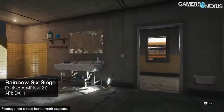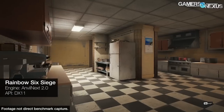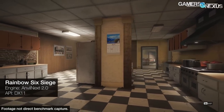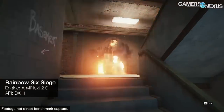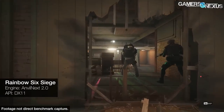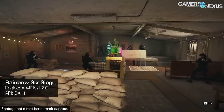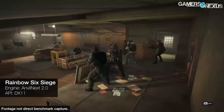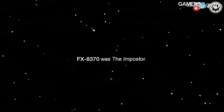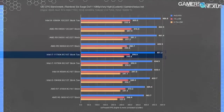Rainbow Six Siege is next. This game also hits high frame rates, but unlike F1 2020's high frame rates, there's nothing comical about it. This is very, very serious business, and anyone running Rainbow Six or Counter-Strike GO below 300 FPS needs to drop the AWP and go back to Among Us. In fact, anyone below 240 FPS in Rainbow Six is considered suspicious by BattleEye and has their account immediately terminated. So it's good news that everything we tested is above that threshold.